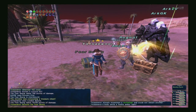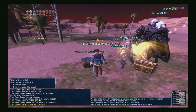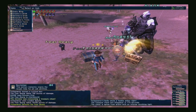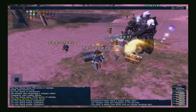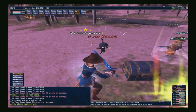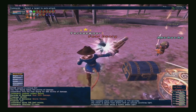I would definitely recommend trying to get Intense Soothing Light even if you're camping this NM waiting for it to pop. It does pop every 10 to 15 minutes so it is quite frequent, but if you have a lot of people trying to claim it can sometimes be hard to get the NM. So I definitely recommend getting Intense Soothing Light and using that as a way to reset your ability over the NM, but it is nice to have this option in addition.